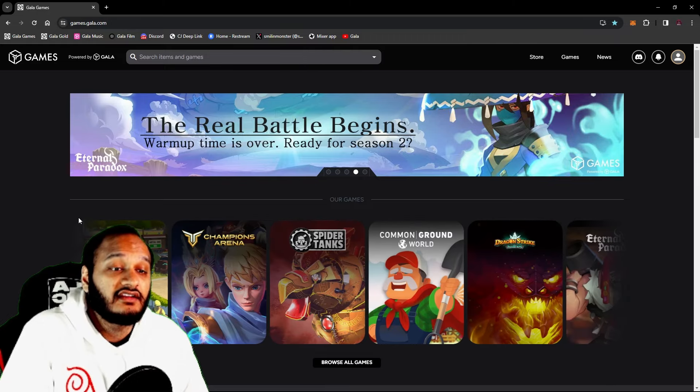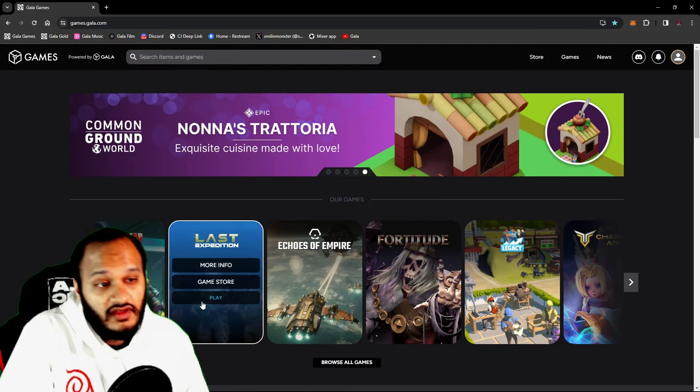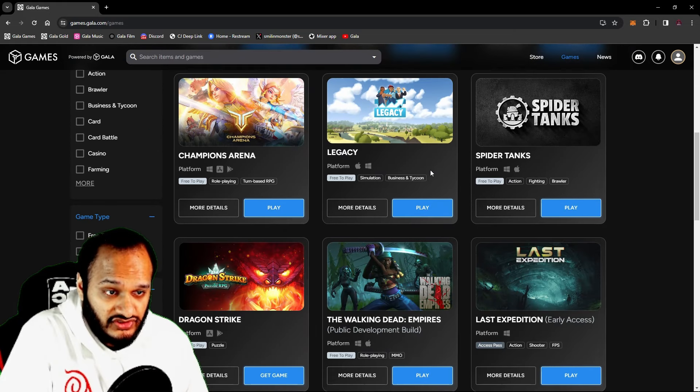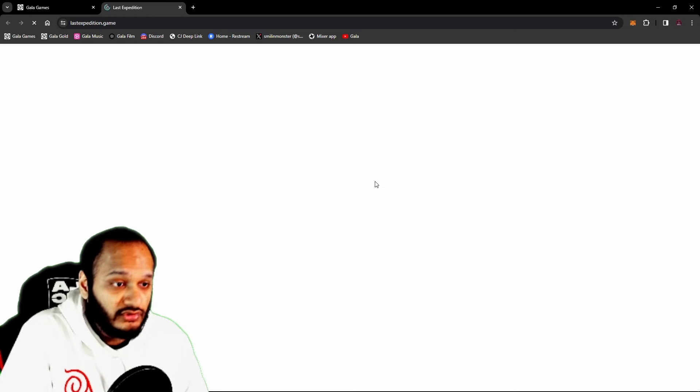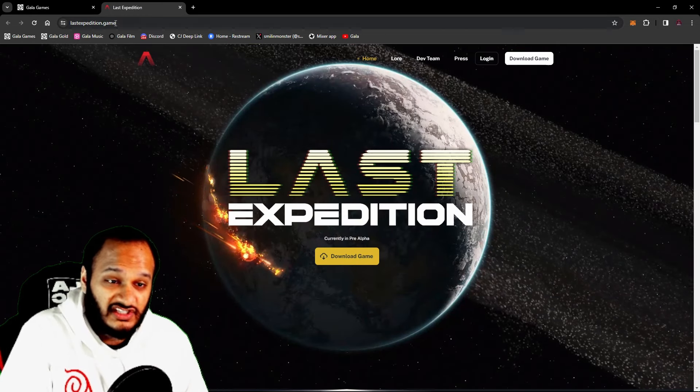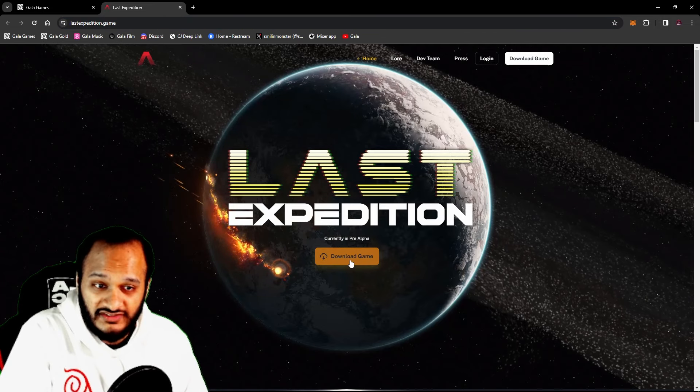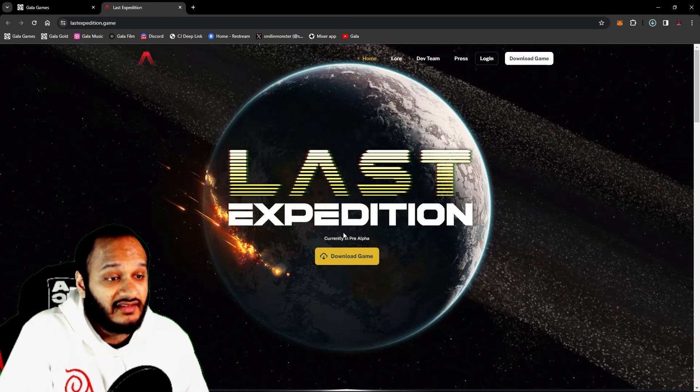First, where you can find Last Expedition — there are two places. The first is games.gala.com; head over to the games tab, scroll down to Last Expedition and click play. This will launch another tab leading you to lastexpedition.game. The second option is to go directly to lastexpedition.game and click the download game button.